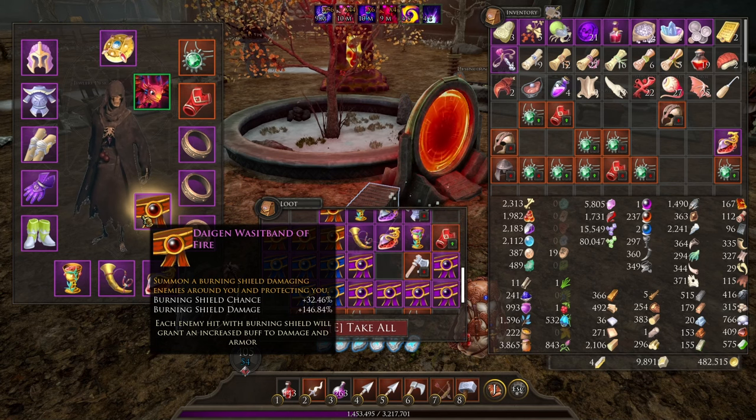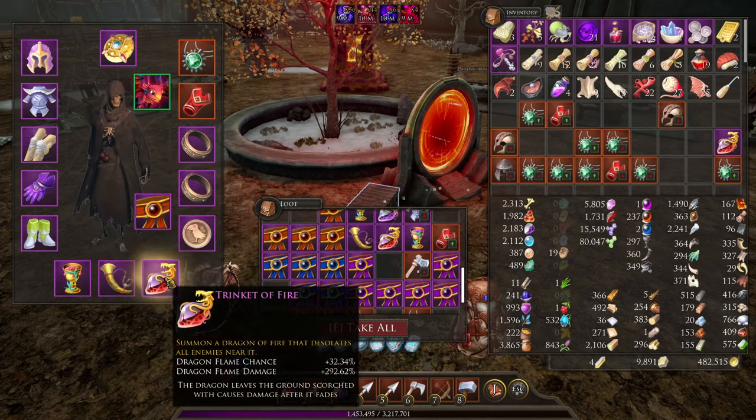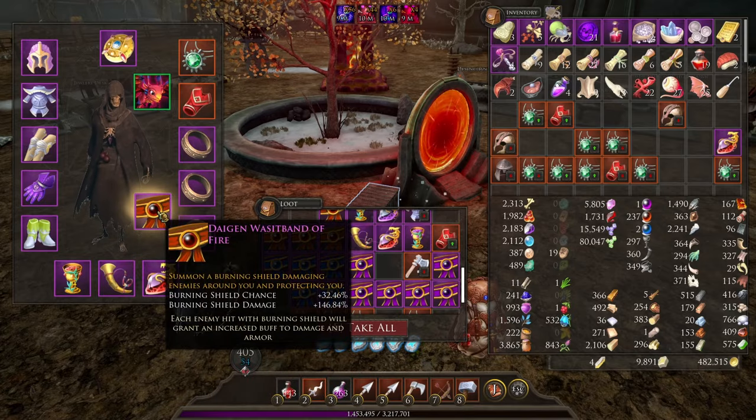The belt is another offhand item slot. If you play Dormen Realms you already know that the three bottom slots decide what abilities proc when you're attacking things. Well, now you can get a fourth option as well.